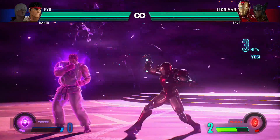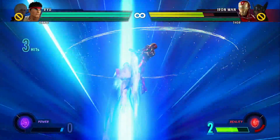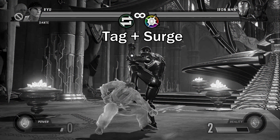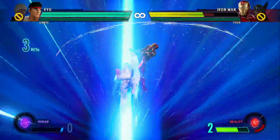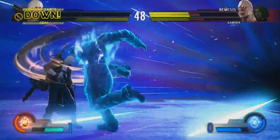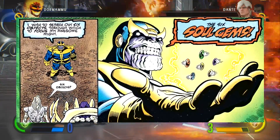One other thing that is pretty crazy is that you can also gain access to a completely cost-free Level 3 hyper combo — yes, you did hear that correctly. To pull this off you will simply press the Infinity Storm buttons again while it is already active and your character will pull off their Level 3. This does have a drawback, however, as it ends the storm then and there once you've used it and will not give you any of the benefits that might come with the storm. So now let's go over the stones individually and see what they bring to the table in Marvel Infinite.